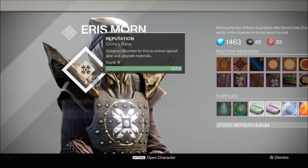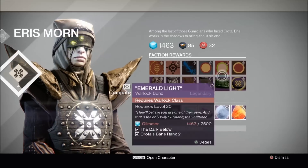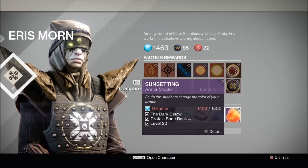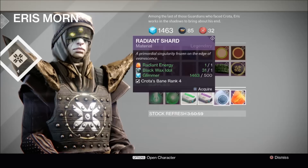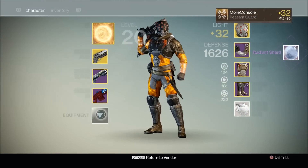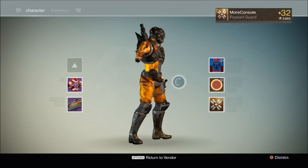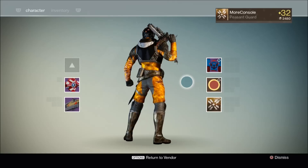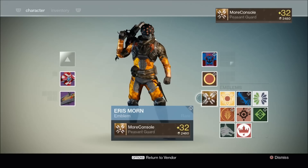I thought I'd end this video by showing you that I finally hit Crota's Bane rank 4. It took an effing long time, but I finally got there. When you hit rank 4, you max out — you can't go any further, there's no rank 5. So what does rank 4 get you? Well, it means you can buy the Sunsetting Armor Shader. It also means you can swap Radiant Energy for Radiant Shards and vice versa — and I actually want Radiant Shards, so I'm going to purchase that. That's actually really useful. This is the Sunsetting Shader — it's pretty cool, with a very vibrant yellow glow to it, like the Sun. And this is the Eris Moon Emblem that you get for reaching Crota's Bane rank 4. I actually really like it — quite distinctive.